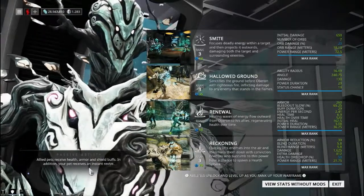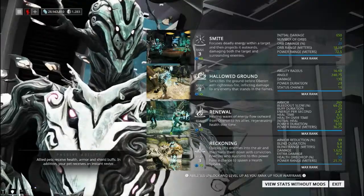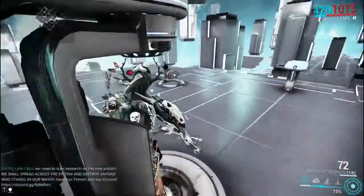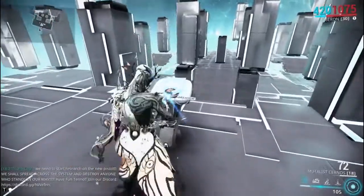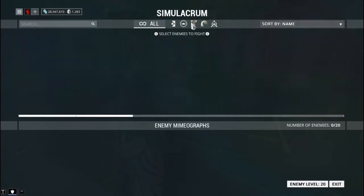Allied pets now receive health, armor, and shield buffs, with your own personal pet getting an instant revive — that's his new passive. Anyway, now that I've at least talked about that, I'm going to spawn some enemies.